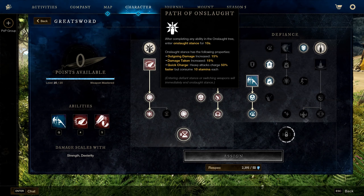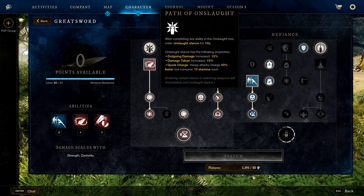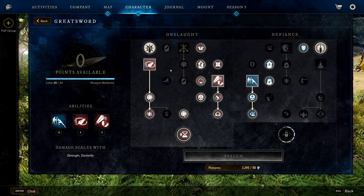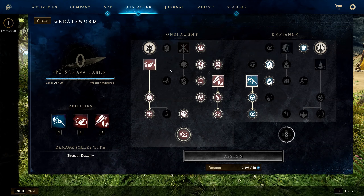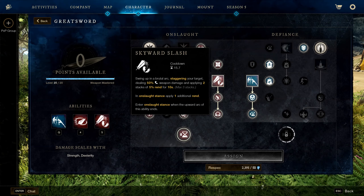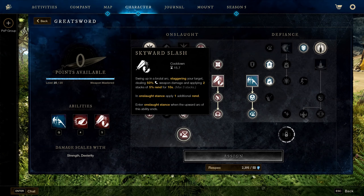Onslaught also has an added bonus: your heavies charge 50% faster but consume 10 stamina. This means the majority of your DPS comes from spamming heavy attacks mixed in with some abilities to stay in Onslaught stance.